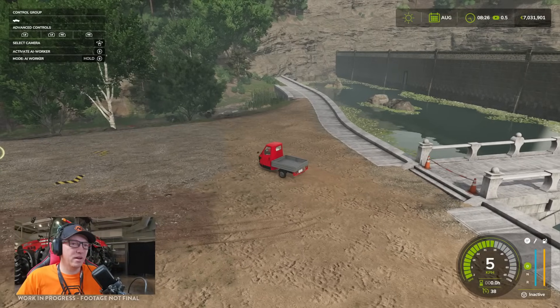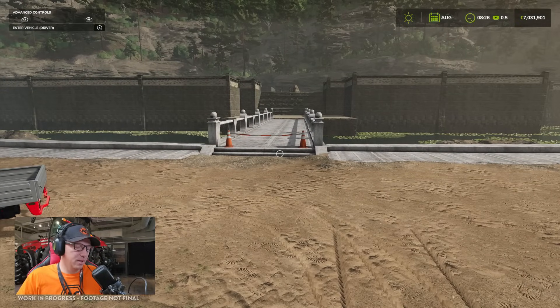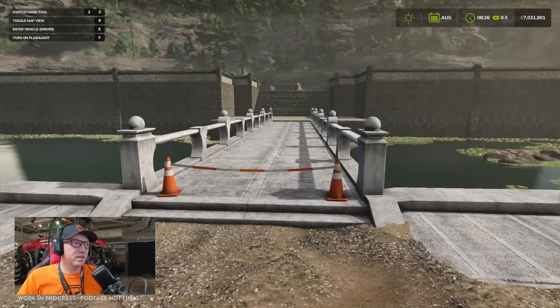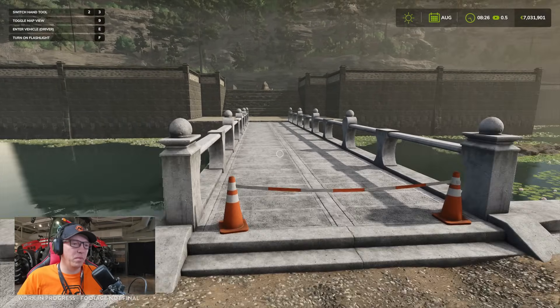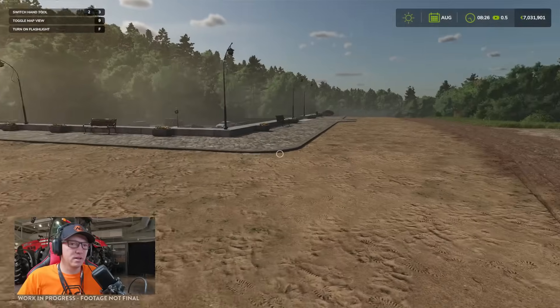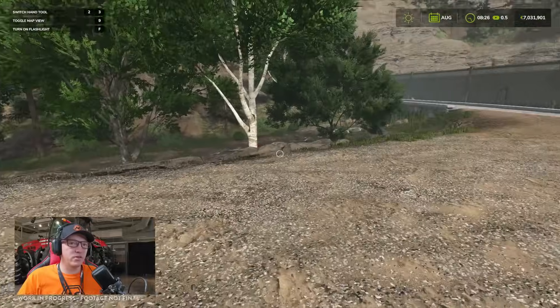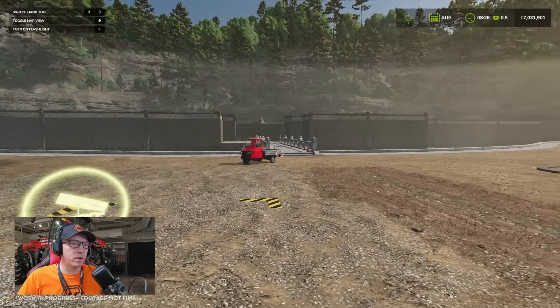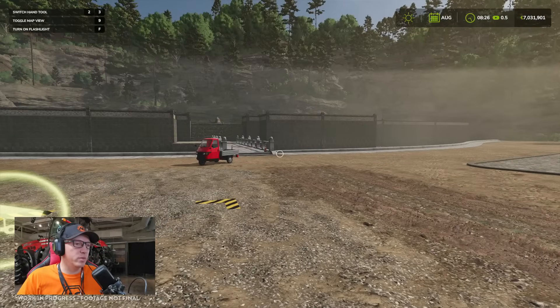I think we've found the construction site for the temple, which is something new. It looks like an impassable object. This must be the tip point for bringing things in to build — this might be where we bring materials for the temple production. I can't see any triggers though, so assuming that's not active. Let's tab back through the equipment and stay on task.